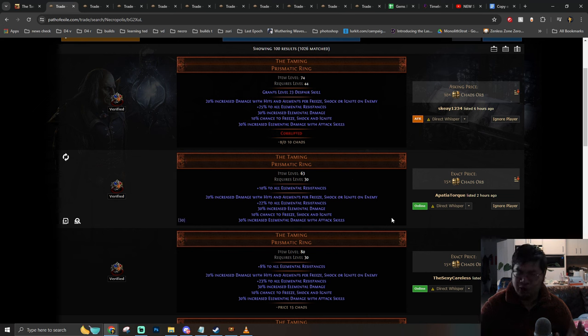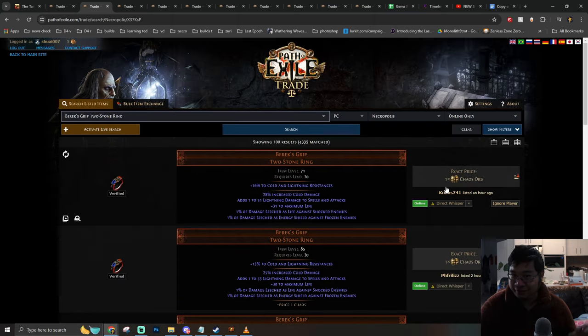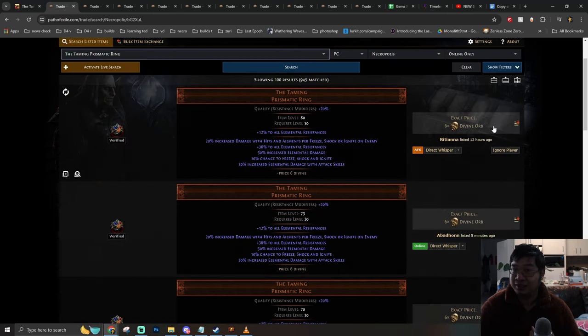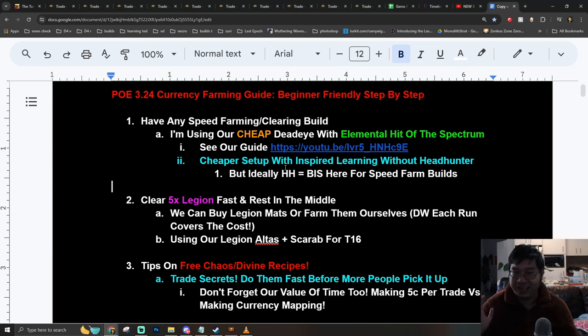This ring currently sells for 15k, and this is uncorrupted. If you buy three different uncorrupted rings of this kind — selling for 1k, 1k, and 2k or 4k — you're spending about 6k to get 15k back. This is one of the cheapest ways of getting quick currencies by trading three items for free profit. And the best thing is, if you happen to roll a top elemental resistance, you could sell for a few divines — spending 4 to 7k for a chance at 4 to 6 divines, with a worst case of 14 to 15k.